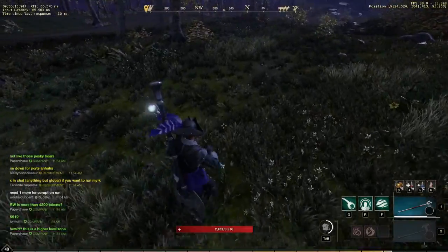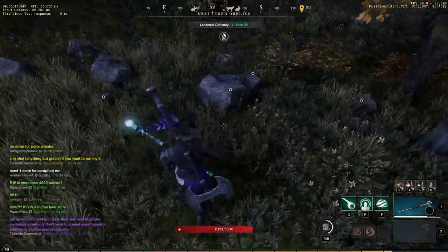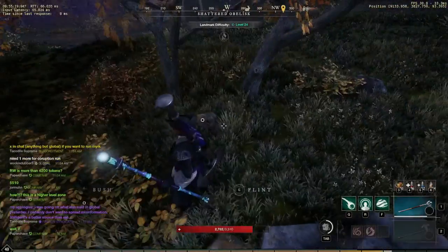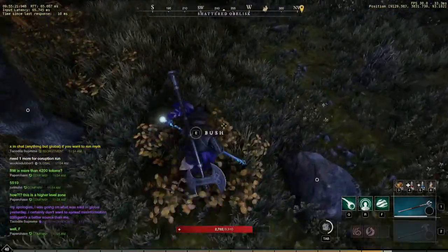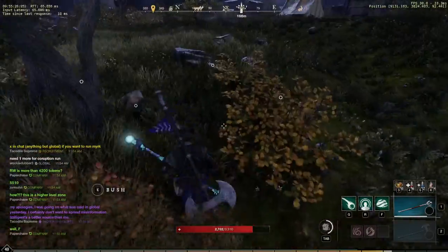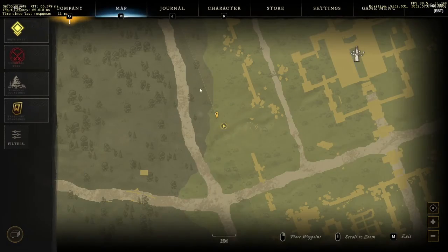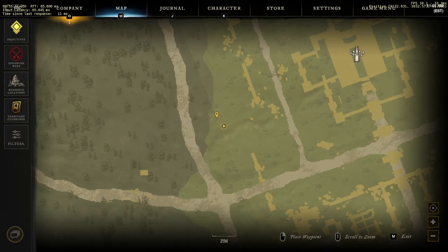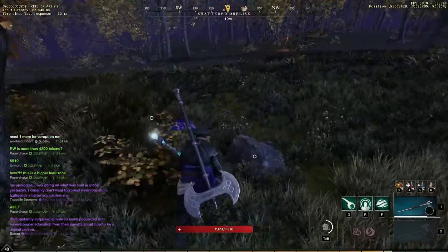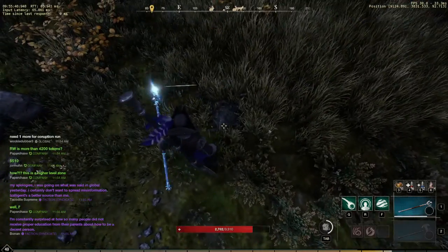Just keep in mind that as much as the eggs typically spawn at the base of these trees, the trees can be cut down. So if you are using those as your full reference point just keep in mind it might be a little difficult if they do get cut. It looks like this egg may have been gathered — we should have been able to find it by now. It is in this general area right here. Yeah, it's been gathered — right here on my feet, that's where it should spawn.